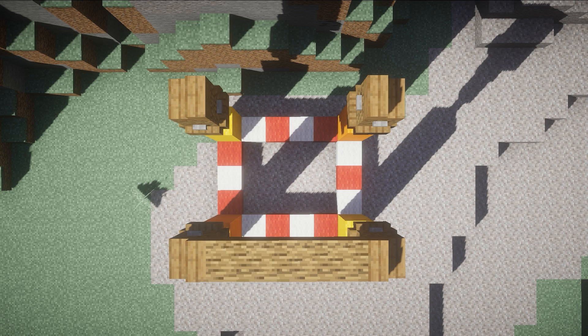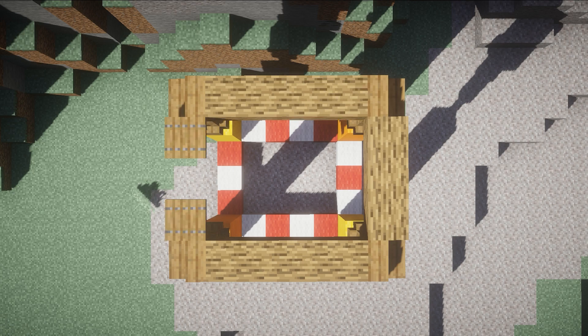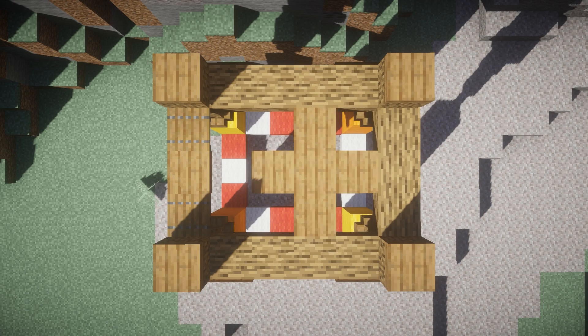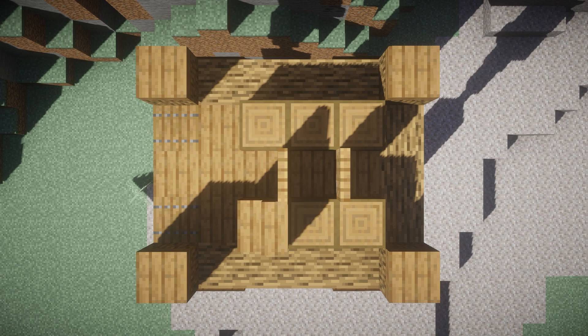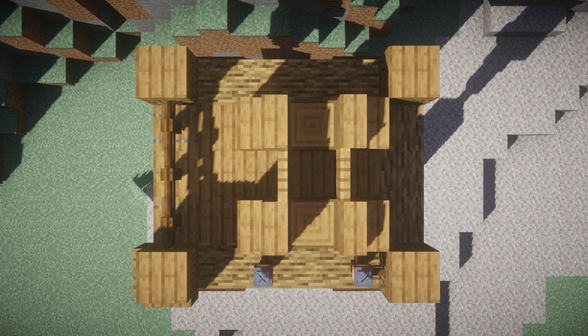Now we're going to make a C shape — backwards — using oak logs. On the open side on the left we're going to put two spruce trapdoors and then a spruce slab right in the middle. We're also going to add some dark oak signs along the sides — these are optional but I like how they look. Adding one more oak log on each of the corners and then some more spruce slabs on top. I do an interesting pattern for the floor since you'll be seeing it a lot, and spruce trapdoors go in the corners for added depth.